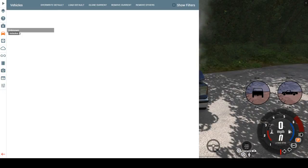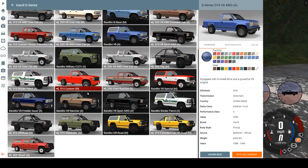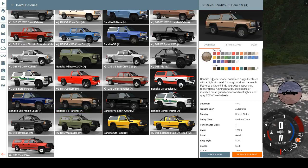On to the next version — the Bandito V8 Rancher. The Bandito Rancher combines rugged features with a high trim level for tough work on the ranch. It features a large 5.5-liter V8, upgraded suspension, fender flares, running boards, a special dealer-installed brush guard, off-road lights, and gray STX off-road wheels.